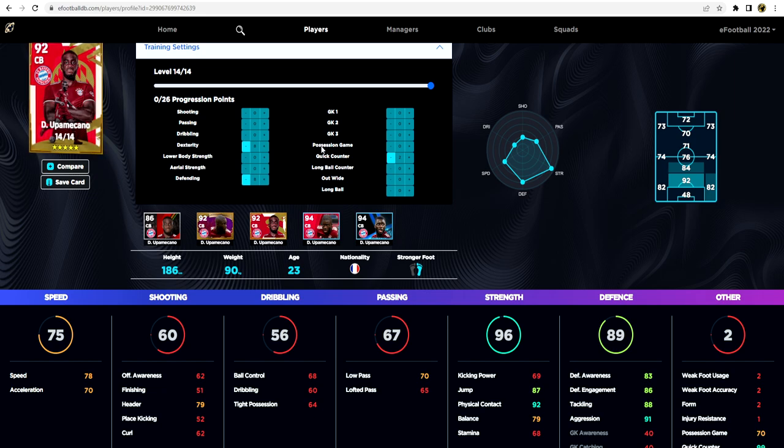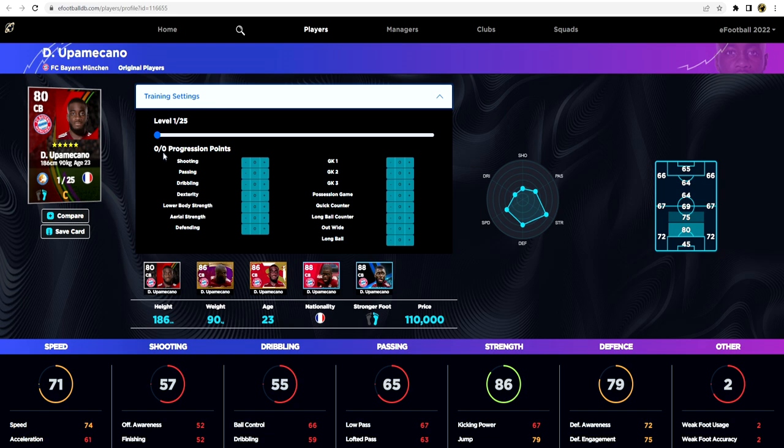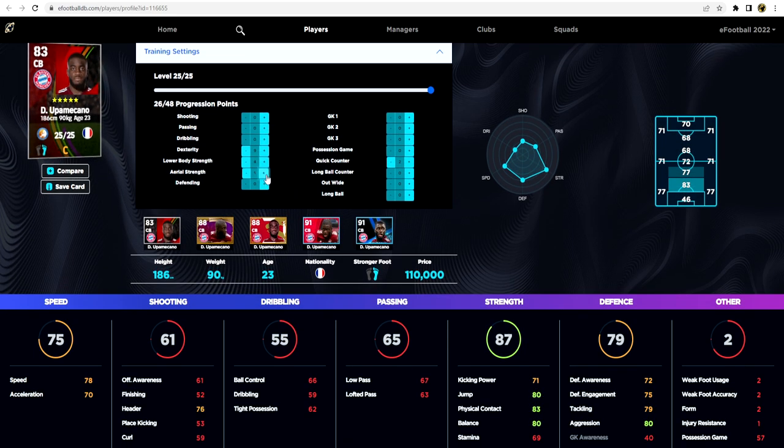Whether you're playing three at the back, five at the back, or four-four-two, this guy is incredible. The only thing that lets him down is his acceleration, but he's not going to be an on-the-ball player — he's more of a brute stopper. Now if you wanted to buy somebody similar via his normal card, we can play Quick Counter and boost that up to 95 very quickly, then bring acceleration up to 70. That gives you 78 speed and 70 acceleration with 27 spots remaining — the same speed as his legend card.